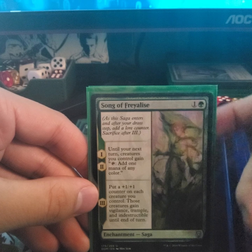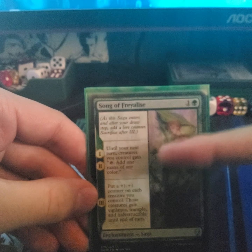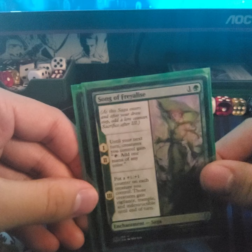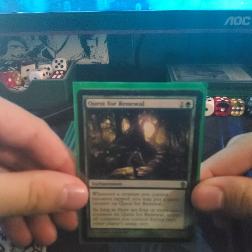Song of Freyalise — all my tokens and elves can generate mana, first stage adds one mana of any color, second stage adds one mana of any color as well, and the third stage puts a +1/+1 counter on each creature you control and those creatures gain vigilance, trample, and indestructible until end of turn, which is also a combo piece.